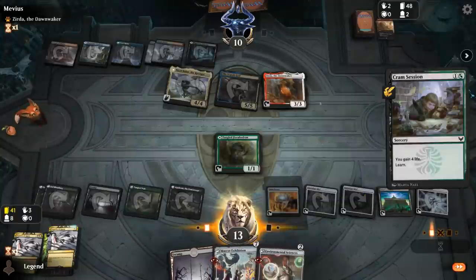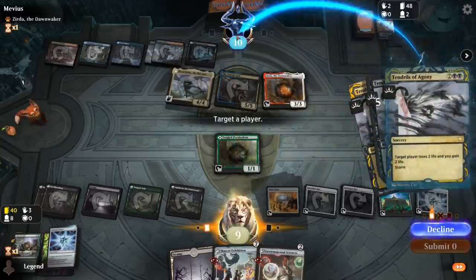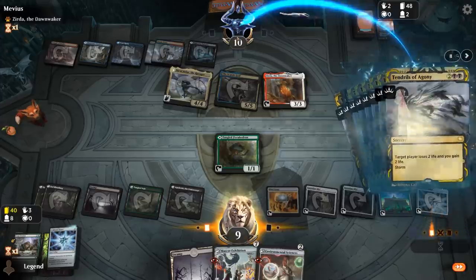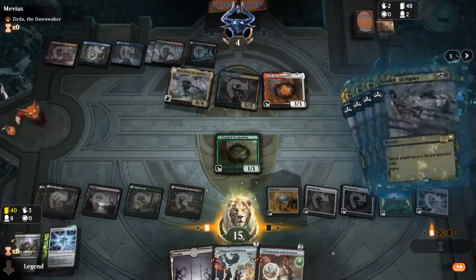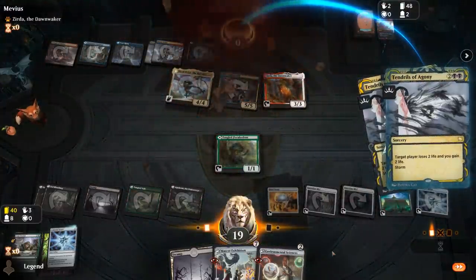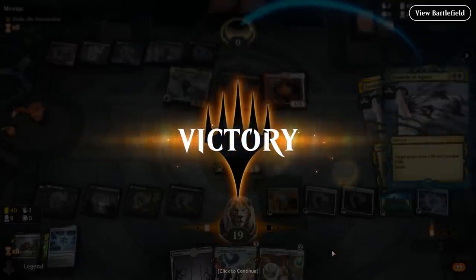Cold Steel Heart can name Green. Cram Session is nice. And there's a Tendrils on top waiting for us, so definitely don't want to discard and draw — we'll go for Environmental Sciences. Sweet — managed to beat the Grixis Zarda deck. Opponent had a bit of interaction with the Abrade and Thought Erasure, but luckily no counterspells for Citadel, and we were able to get there in the end.